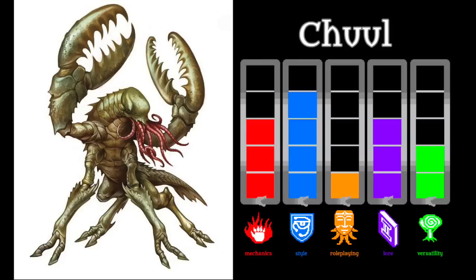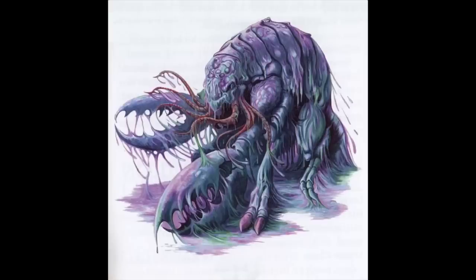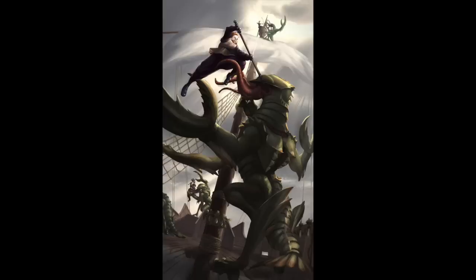The Chuul. Whereas the Flumph represents a monster with low style and high role-playing potential, the Chuul is just the opposite. These semi-sentient giant crustaceans are an ancient creature, created in the primeval era by Aboleths to serve as minions and thralls who could leave the water and carry out their master's bidding, which often was to track down magic items using their innate magic-sensing ability. After the Aboleths and other elder horrors were defeated by the gods, many Chuuls were left to their own designs. Daring adventurers can sometimes find Chuuls still guarding the ruins of the ancient Aboleth empire, or even serving some of the few living Aboleths.